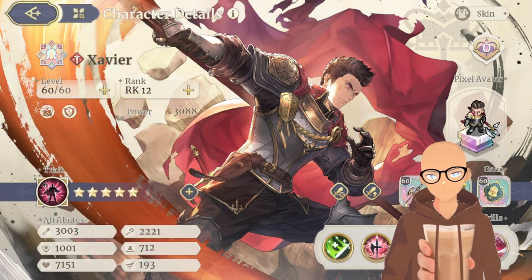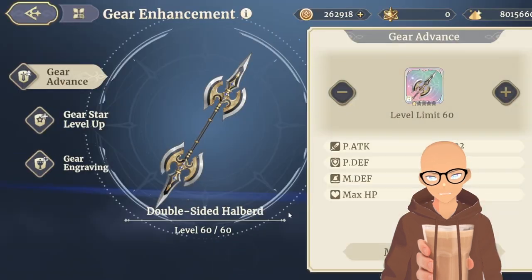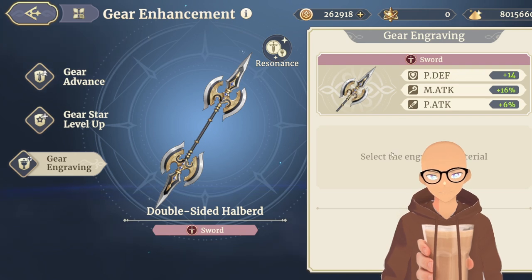Once you hit chapter 8-5, you unlock gear engraving. In order to take a look at it, you can simply go to your character, click on their gear, click on enhance, and you're going to see this right here. Click on gear engraving and then this pops up.